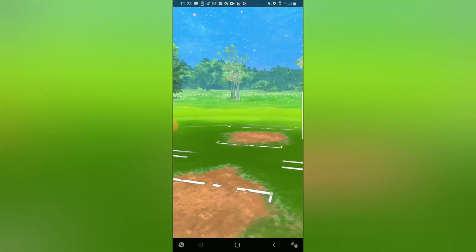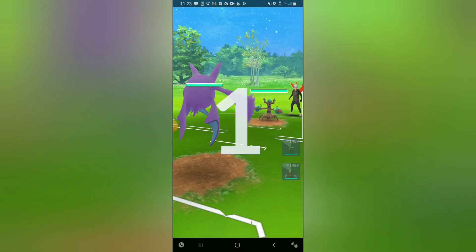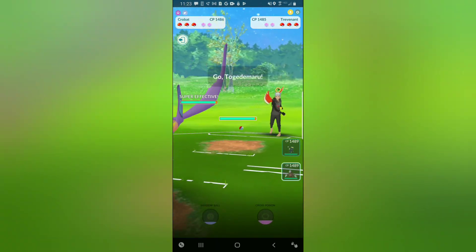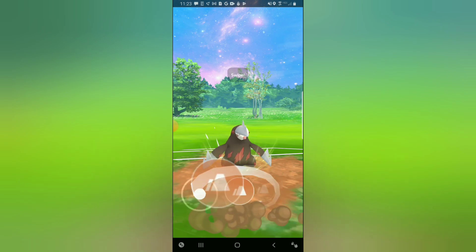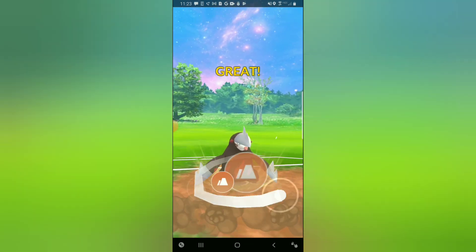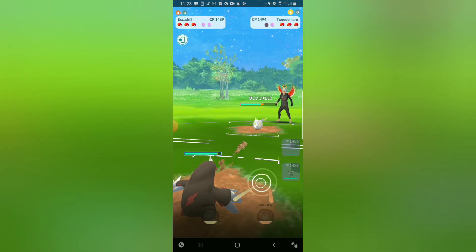Hopping into game number one, leading Crobat into a Trevenant. And if you've seen my daily short, you know exactly where this is going — my opponent is going to safe switch into a Togedemaru and we have Excadrill to respond. Excadrill has a dominant matchup here, going for the Drill Run. Drill Run grabs the first shield.